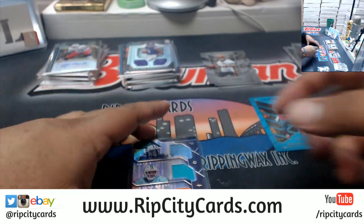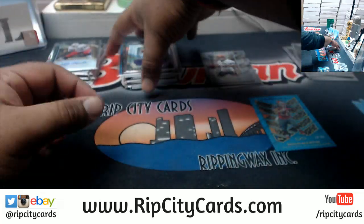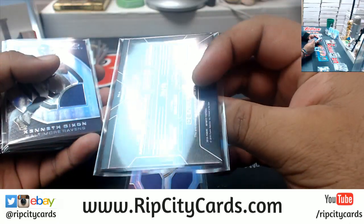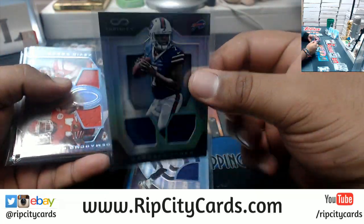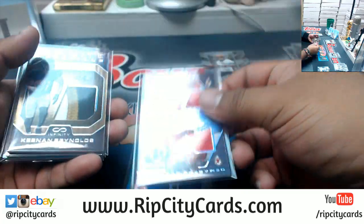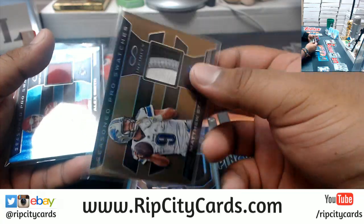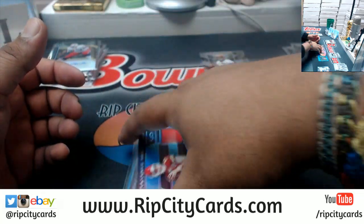Now for the recap. The triple relic is going to the Titans, numbered to 288. Treadwell, Vikings, 88. The Broncos eight-patch, to 288. Dixon, Ravens, 288. Jones, Bills, 88. Chiefs, 288. Reynolds, Ravens, seven of eight. Matthew Stafford, Lions, three of eight. Alex Smith, Chiefs, 88.